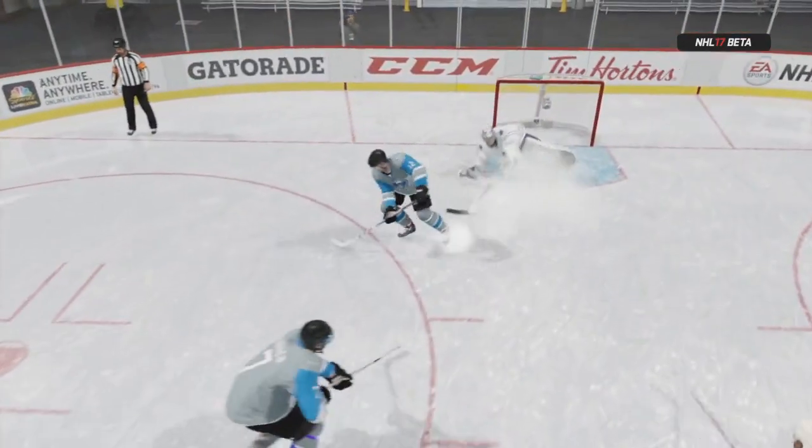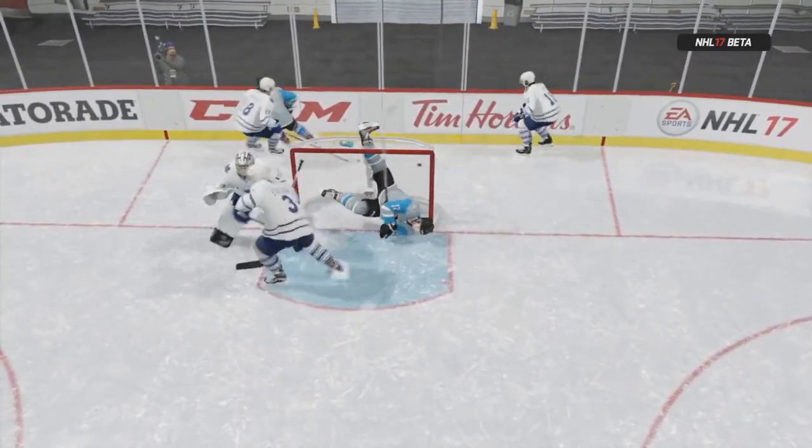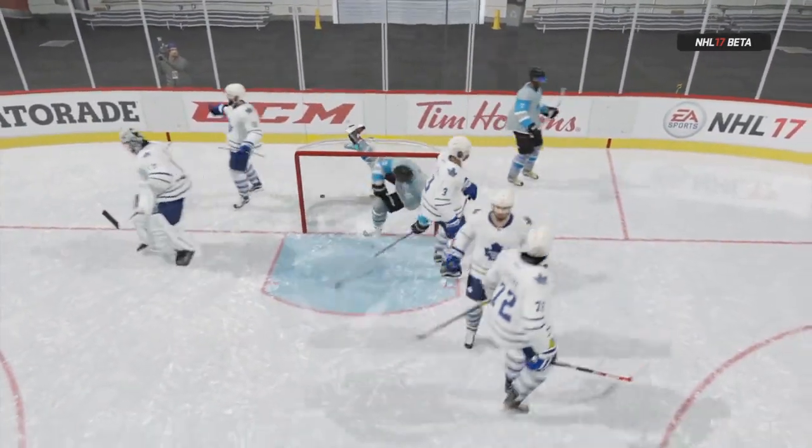So here we have a skater with a really good chance — Spinarama. He trips on the goalie, his foot gets caught in the netting, and he's being hung by his foot. Oh man.